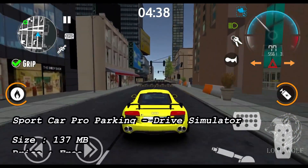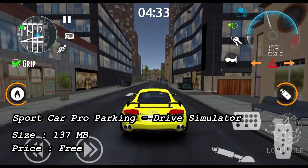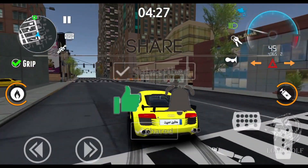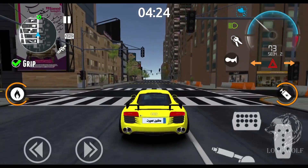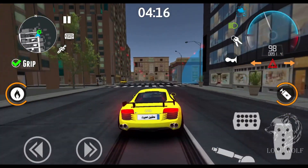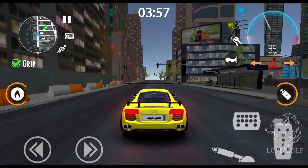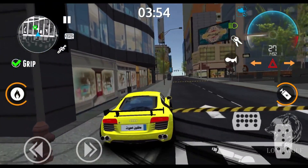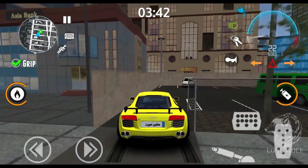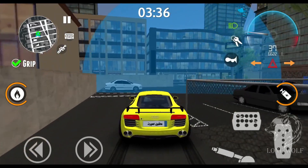At number 2 we have Sport Car Pro Park & Drive Simulator, with a size of 137 MB and 1 million plus downloads. If you haven't heard about a realistic car driving simulator on mobile that feels like real life, just try this game. Drive your realistically modeled car in a huge open world city map and be a driver who challenges everything and everyone. You can drive, drift and park your car like a pro, or just be a taxi driver taking passengers from place to place — but be careful, because crossing the speed limit or drifting will attract the police.